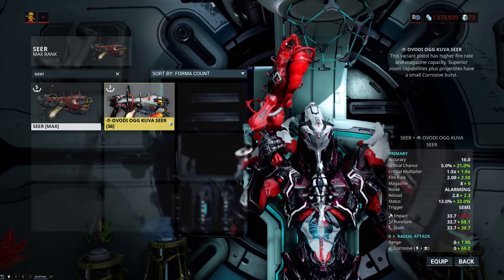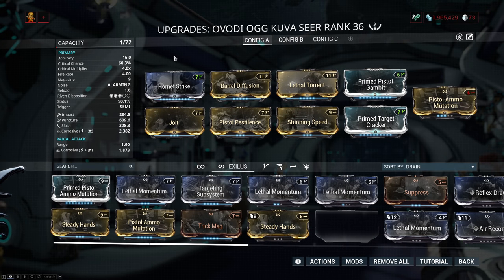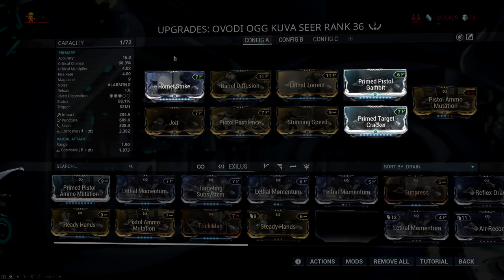Since this is a Kuva weapon, you ideally want to put on 5 forma to extract all the mastery from it and to unlock the ability to equip a lens. But the build I ended up going with requires 3 forma, all 3 of which are a V polarity.